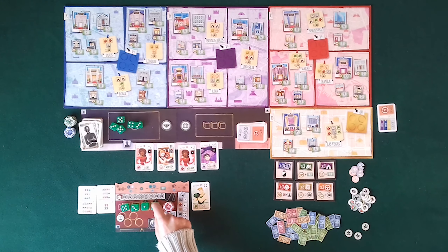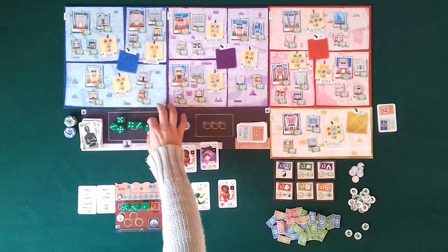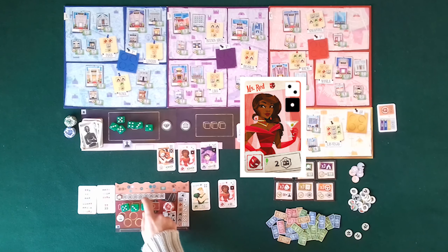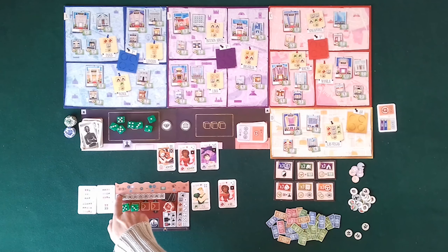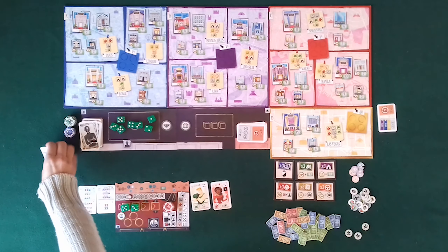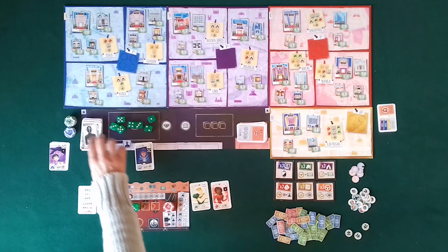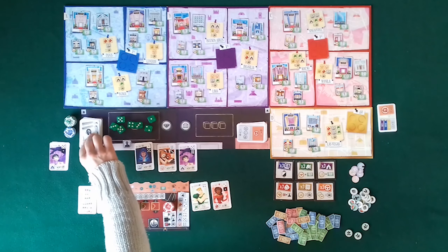In particular, if the sum is 7, nothing will happen. If the sum is 6 or less, I will have to pay a bribe. If the sum is 8 or more, the rival gangs will perform a heist in the indicated cities. I take die 5 and leave the 2 dice whose sum is 7, so there are no consequences and I discard the corruption card.